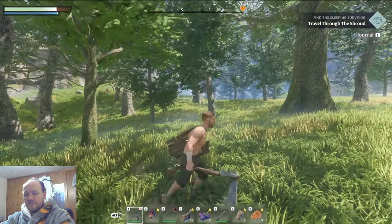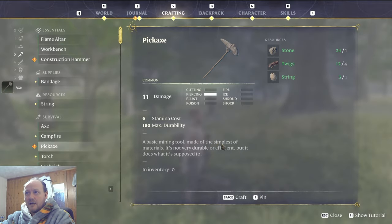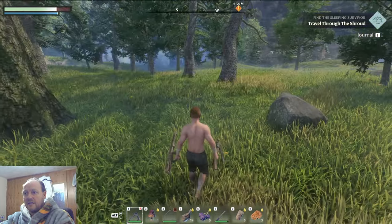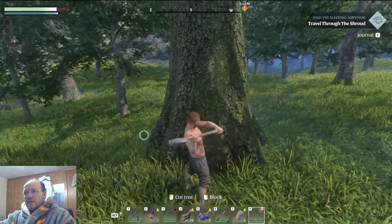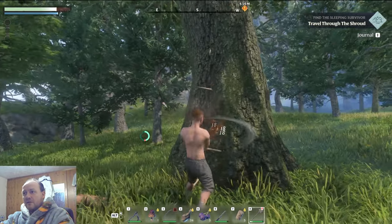Instead of just chopping down trees with the hatchet, it's actually much better to craft yourself a proper axe. A pickaxe is also very good — not only for harvesting stone but there's a little trick with it I'll show you later. With the hatchet you're a logger on steroids and chop down trees a hell of a lot quicker.